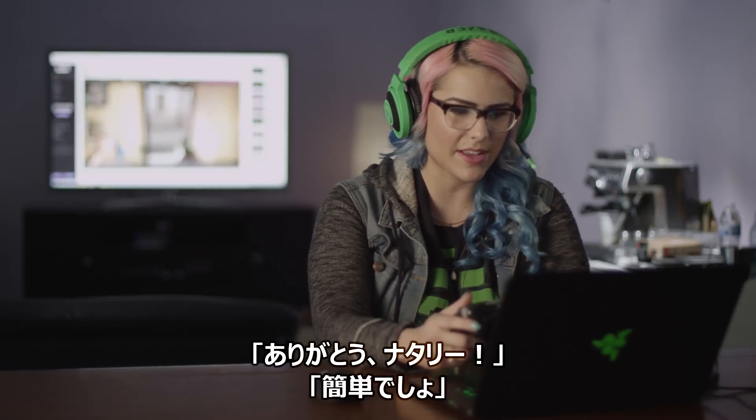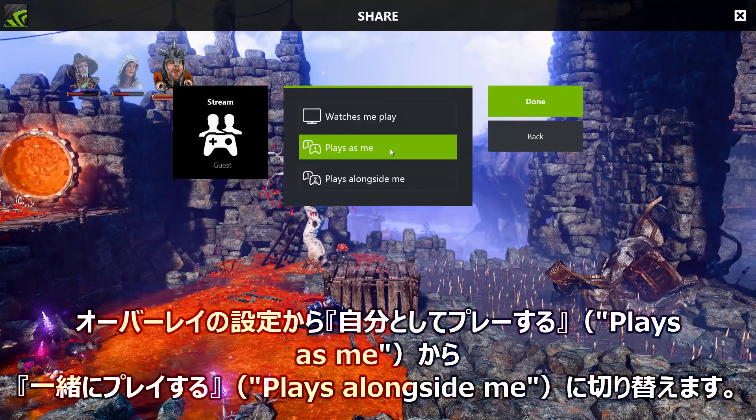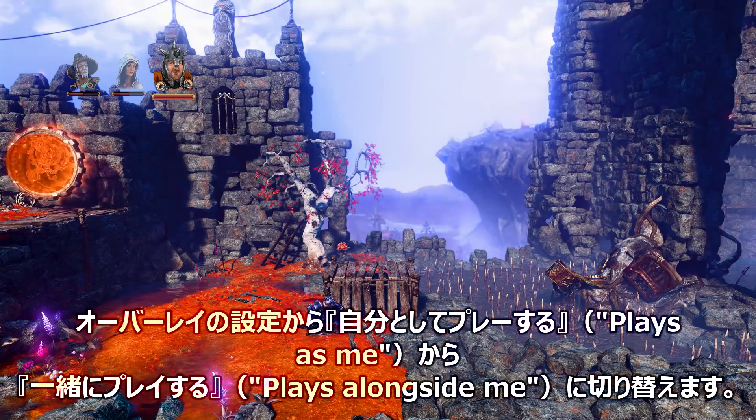Thanks Natalie. So easy, right? Trine 3 is also a co-op game so we can play the next level together. All I have to do is change the overlay settings from 'play as me' to 'play alongside me' and then we can go beat these guys up.